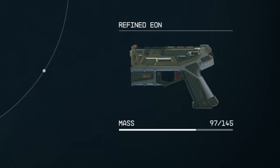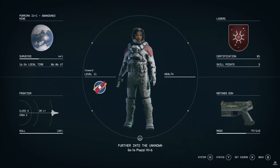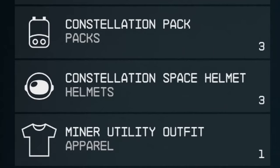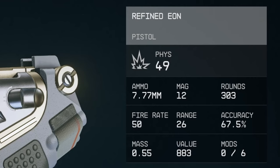This is the inventory section. From here we can select each section which would take us further into those menus. We can press a few buttons to get our stats up, set a course or go back to playing. Once in the inventory we can see all options: weapons, space suits, packs, helmets, apparel, throwables, aid, and an option to show everything. On the right we can see an overview of the current weapon equipped. We see the refined Eon does 49 physical damage, along with ammo type, mag size, rounds, fire rate, range, accuracy, mass, value and mods equipped to it.